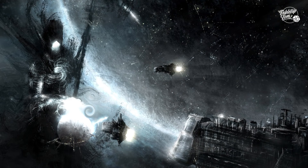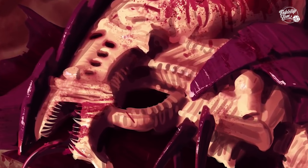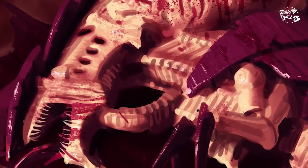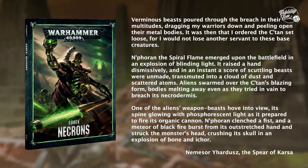And finally, the fifth C'tan on my list is one that, like two others I've already mentioned, has a personal connection to the Tyranids. But whereas the other two have quietly influenced them from afar, this one has got up close and personal — and that's Neforan, the Spiral Flame. Like so many of the other C'tan, information on Neforan is sparse. However, in the 8th edition Necron Codex there's an account regarding the time a shard of Neforan was deployed to deal with an overwhelming Tyranid force.